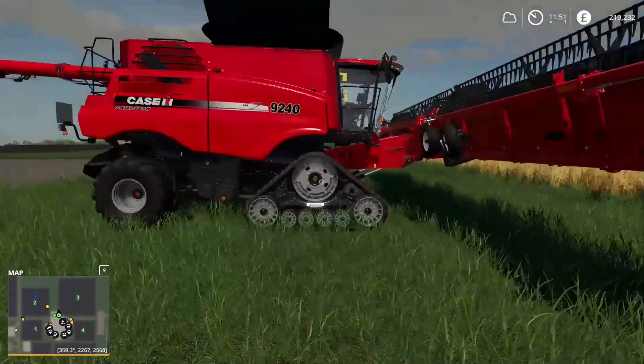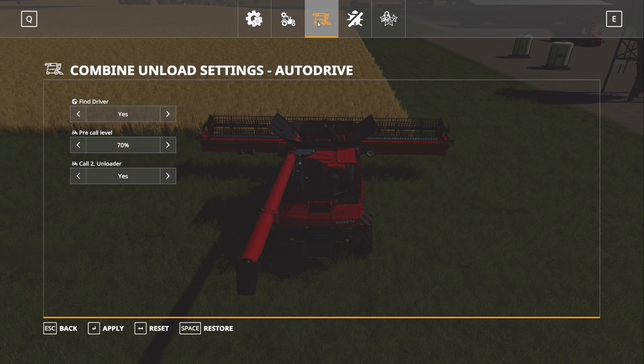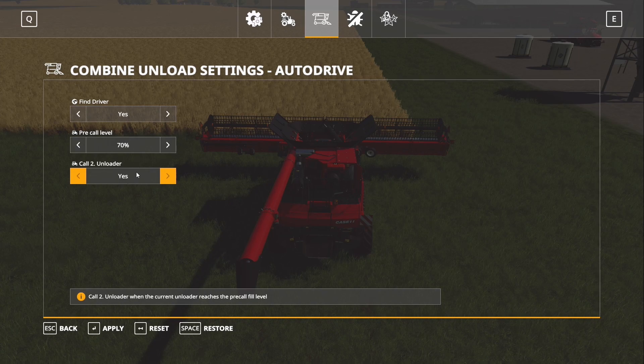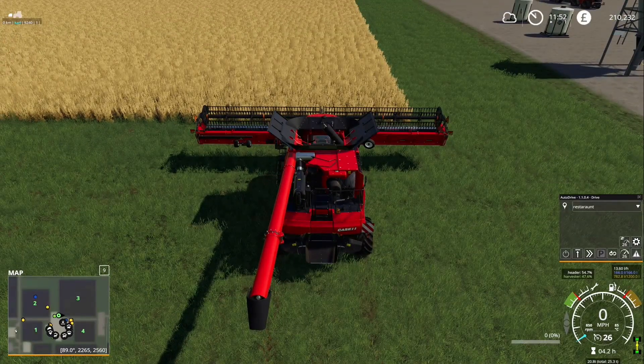First off, I want to jump in the combine and set it going. Before we start, I just want to show you a few settings. Go down to the cog wheel, click on it, go to the combine menu. Set 'find driver' to yes — this will search for nearby drivers. Set the pre-call level; I've got mine set to 70%, which is when the combine will ask for a driver. Then set 'call change' to yes. Click apply and that should be it.